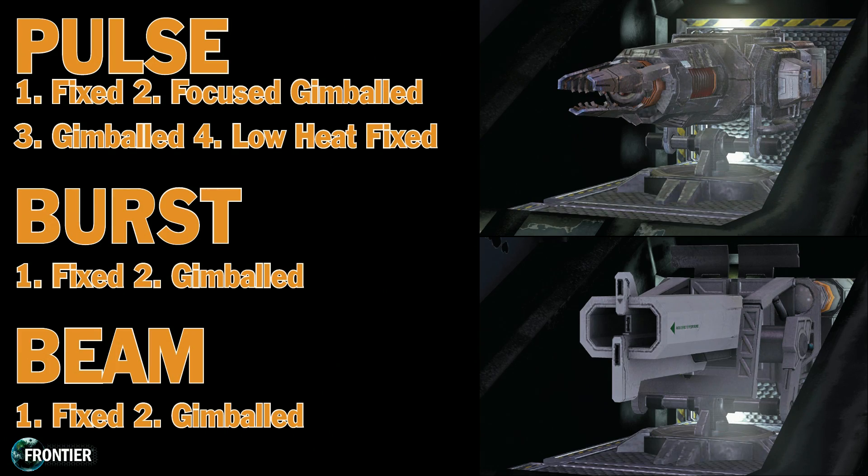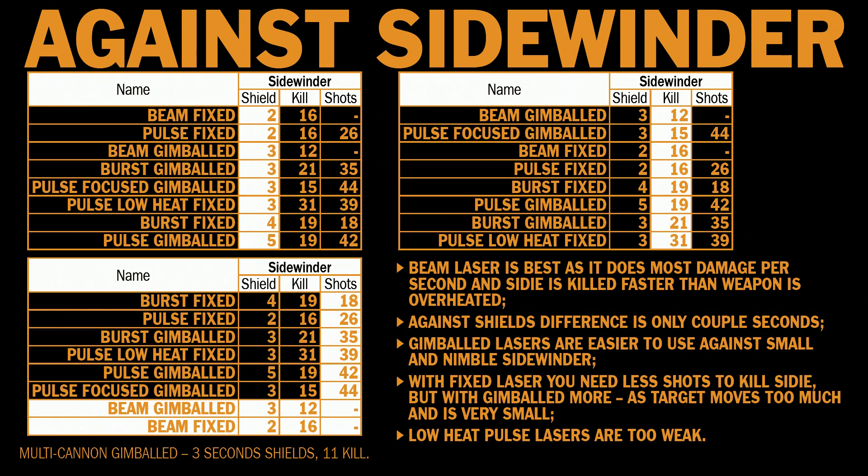Let me start by saying that this is not exact science. Knowledge about exactly how much damage each weapon does will not help you at all, because it highly depends on your and the enemy's flying skills and ship upgrades. Asp with best upgrades can't handle overheating from small burst or beam lasers, and even pulse lasers will overheat over time. Let's start by comparing weapons against Sidewinder. Beam laser is best as it does most damage per second, and Sidewinder is small and is killed faster than the weapon overheats. Against shields the difference is only a couple of seconds — from 2 to 5.